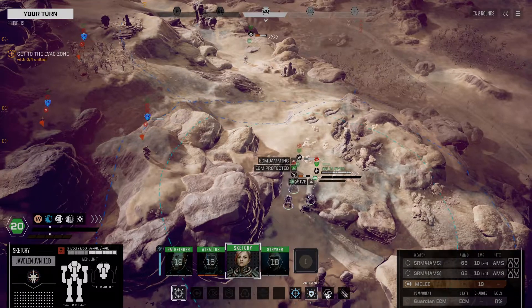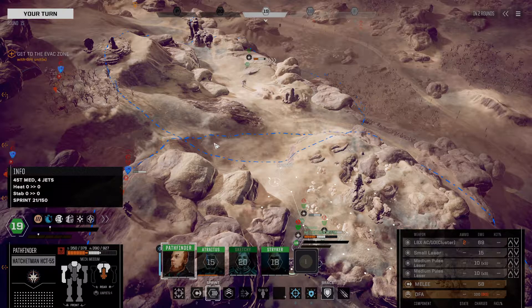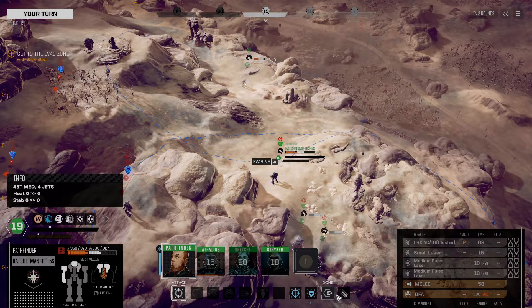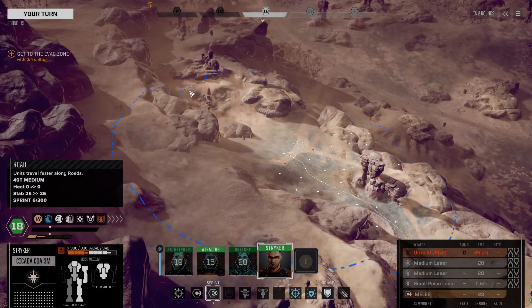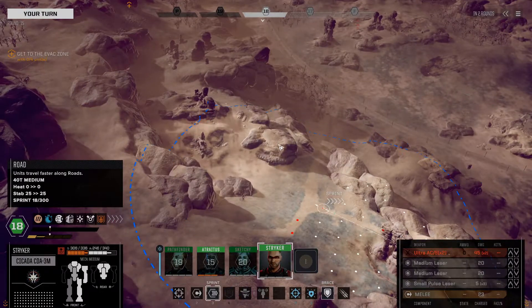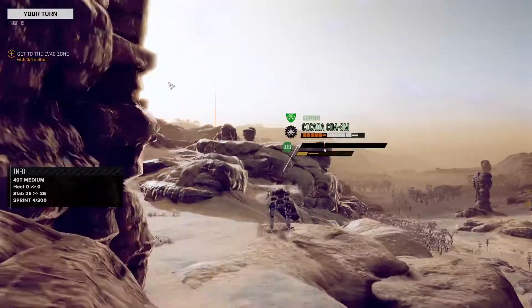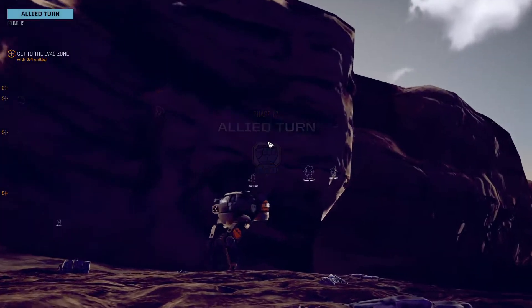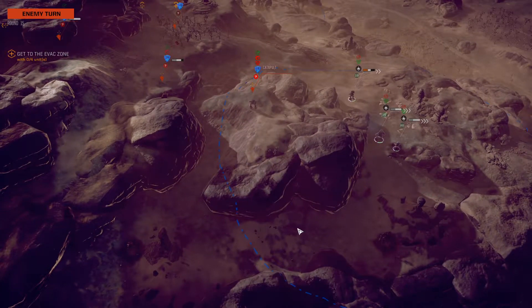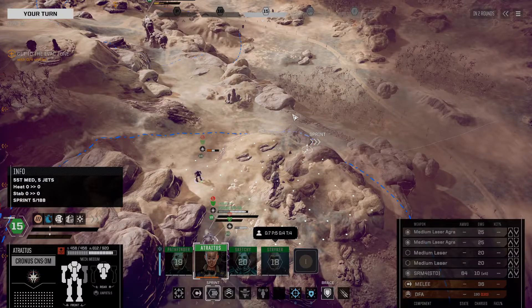Let's get you up here. We're going to keep her in AMS mode and just try to keep cover for as long as we possibly can. Only two evasive pips from a sprint — I really don't like that. This is so far away. We need to make for this road. I don't think anyone else has the speed to pull off what the Cicada just did. I'm really concerned that the Catapult moves in behind the Hatchetman and goes for the rear attack. It did not. That's pretty lucky. We're going to take the Cronus over here.